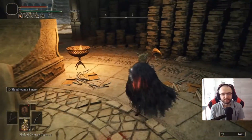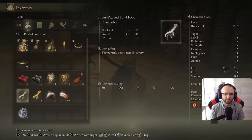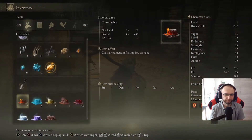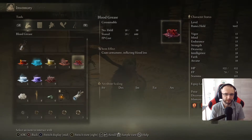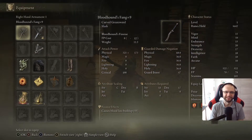But in case it doesn't make up for the bleed damage loss, then we can actually use Bloodgrease, which I prepared already in advance. I have like 40 or something ready, and it's fairly easy to grind out. So that will be the backup of the backup, right, if we still don't have enough damage.